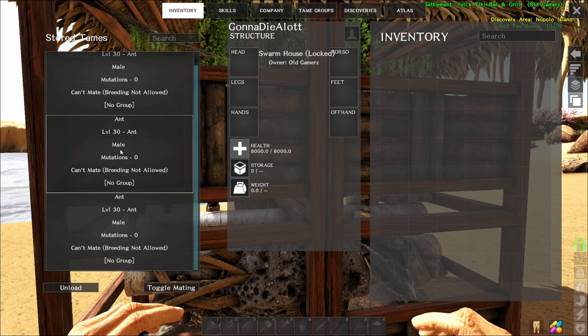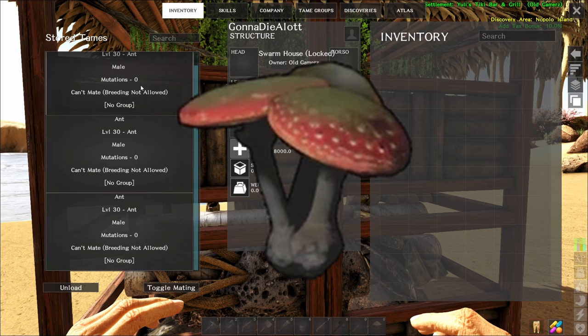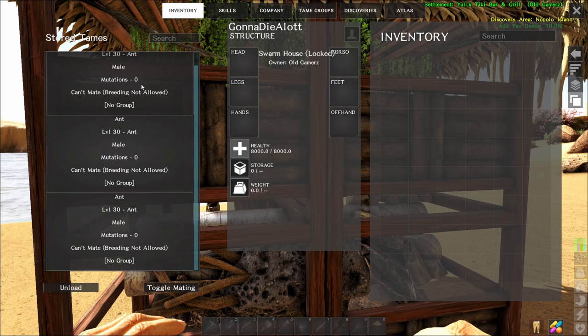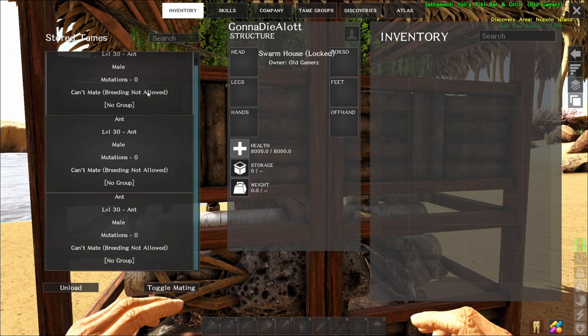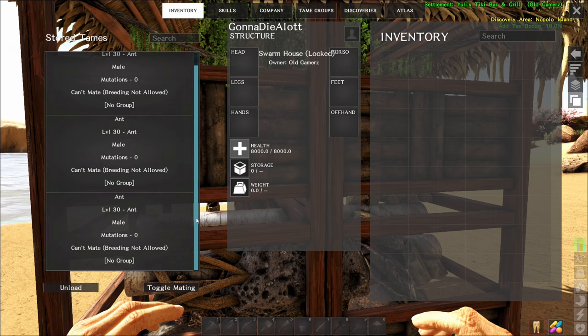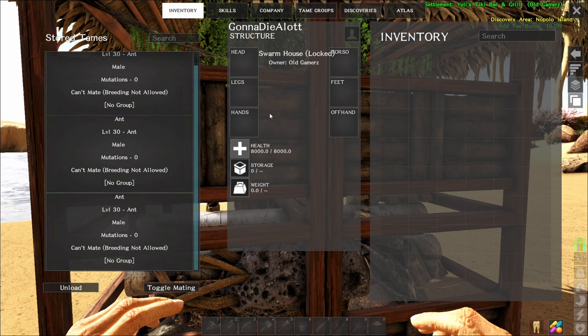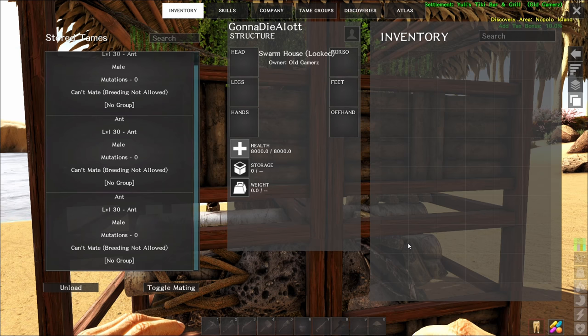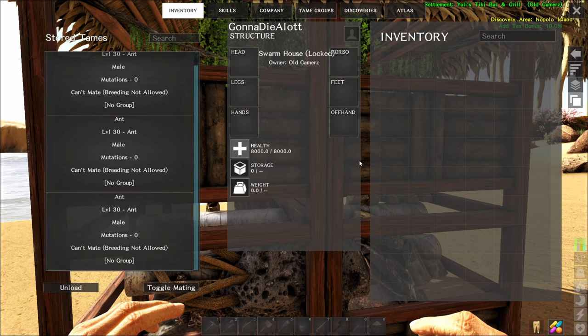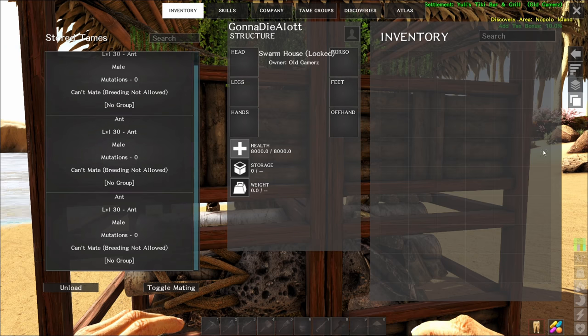The ants passively produce toxic flora over time. The trick you're going to have to worry about — and this is why I say you're going to need to build one of these by your base — is that they only generate it when you're nearby. So if you leave this on the island and go a couple grids over to find ants, they're just going to sit in there. You don't have to feed them, they won't starve to death, but they're not going to produce any toxic flora. They need to be around where your base is. So go get your ants, put them in here, however many you want to tame.